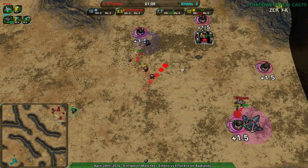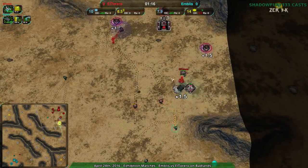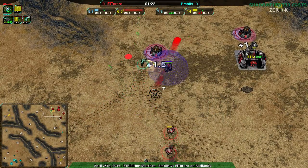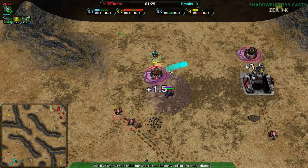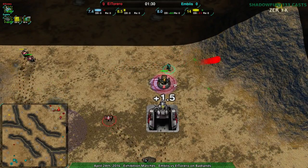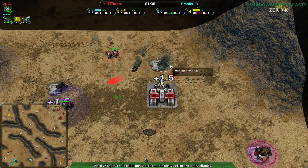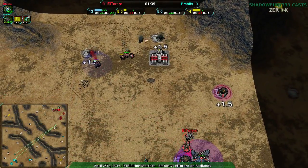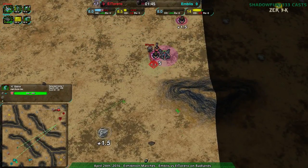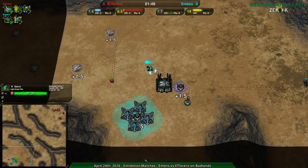El Torero doing a pretty good job just holding off attacks. Embliss nice harassing on both sides, keeping El Torero on their toes. One Metal Extractor went down, that defender's going to go down too, and another Metal Extractor is at risk — it is going down. That Metal Extractor totally going down. That's three Metal Extractors down for the cost of two glaives, possibly even the cost of one glaive. Very nice harassment from Embliss.